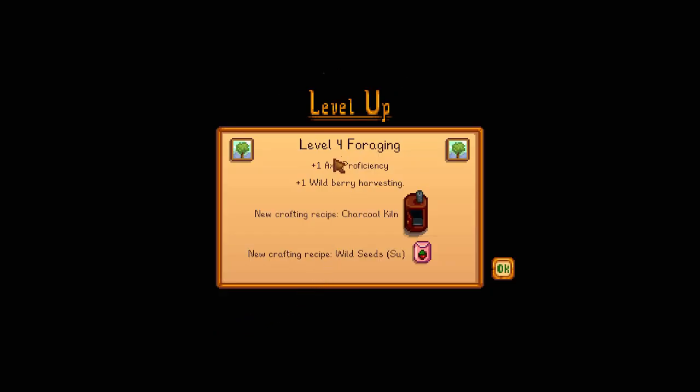I gained one level in foraging. One X proficiency. One wild berry harvesting. That's interesting. And I can now make a charcoal kiln, which means I can make my own charcoal - which is what a kiln is for. And I can now make wild seeds for summer. Also the color - that looks like a strawberry, but strawberries are not summer.